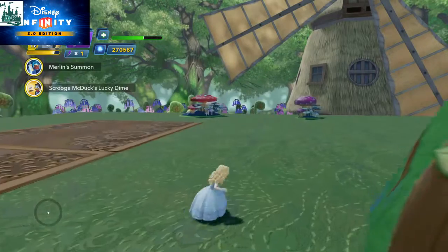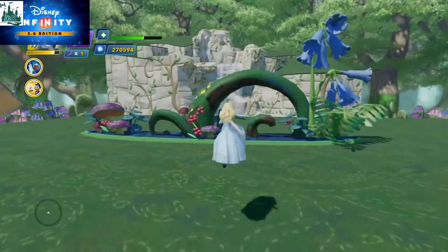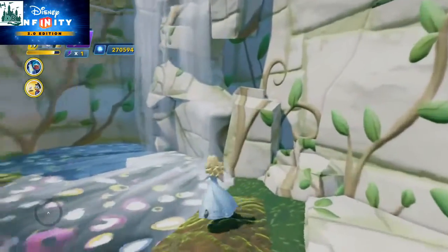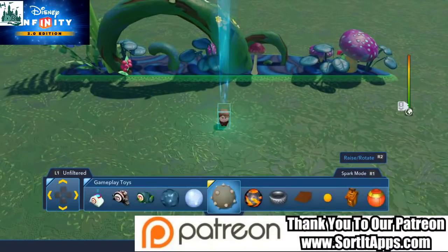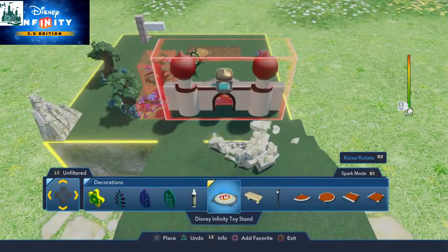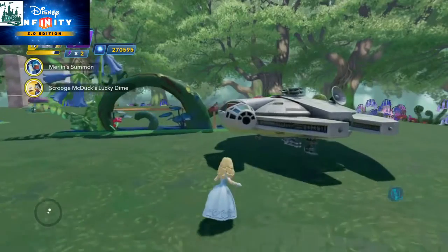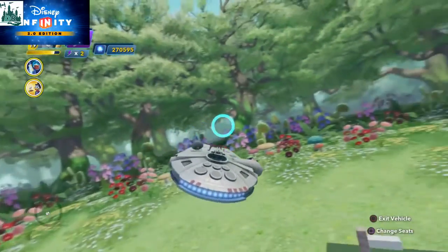I'm going to jump out here so you can see that she does a glide. I'm wondering if we have to get a bit higher to see this in action. So let's run over here. What might be a better option — let's change what I'm going to do. Let's put down a flying vehicle — let's put the Millennium Falcon down there. Let's jump into that and go up, up, up and away.